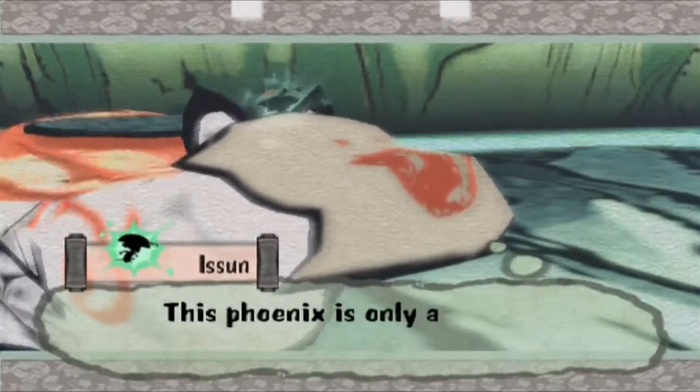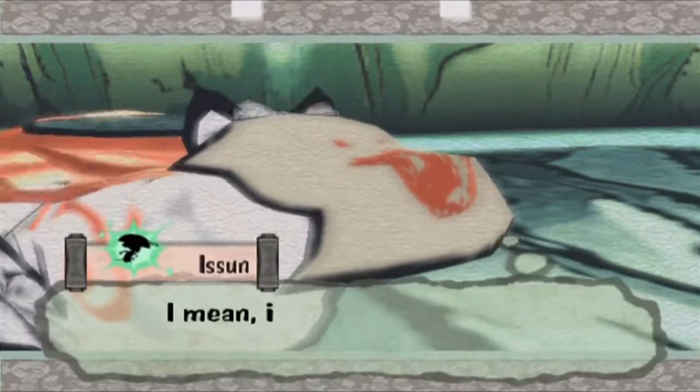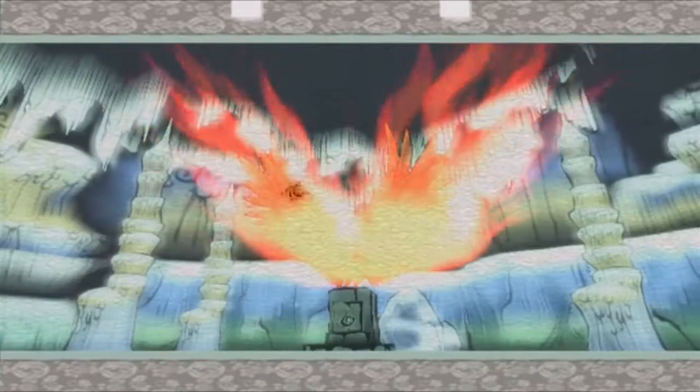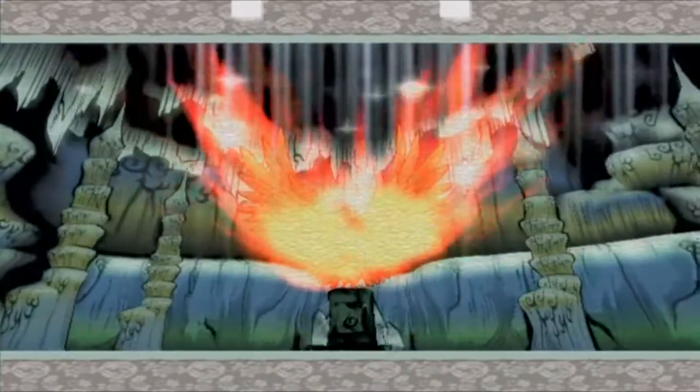So that unfreezes the statue which is burning like a phoenix. This phoenix is only a statue, right? I mean, it looks like it might take off at any moment. And here we have the next brush technique. With this we should be able to open up the rest of this dungeon.